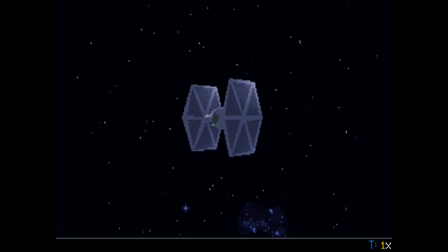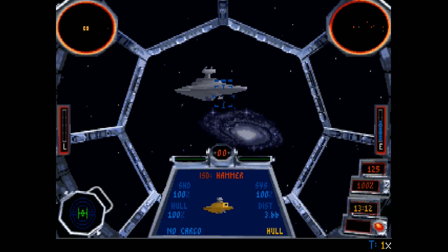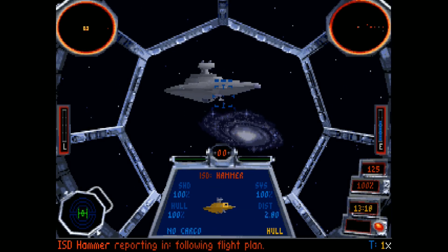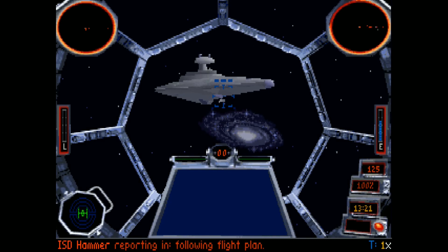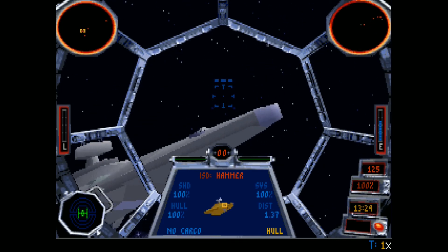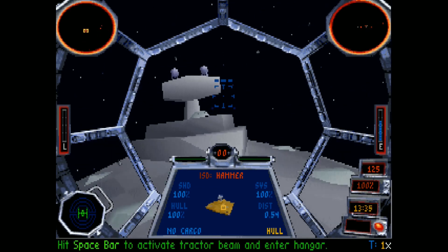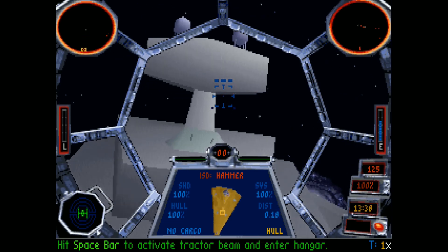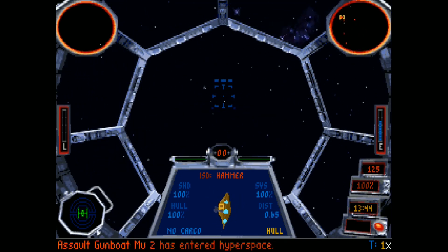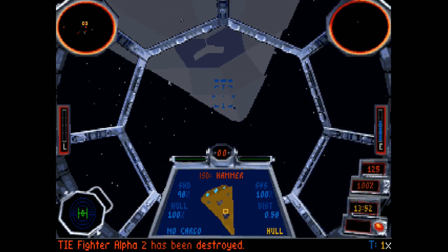That TIE Fighter, man — there's some high-res polygons right there. Looks like we lost both of our wingmen, though. Oh well. Let's do a victory flyby — permission to buzz the tower. Then we'll dip in underneath. One of the assault gunboats just crashed into it — oh, that's so bad. Spacebar takes us in for the review.